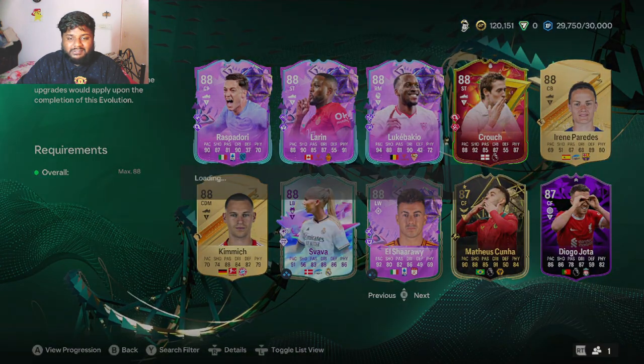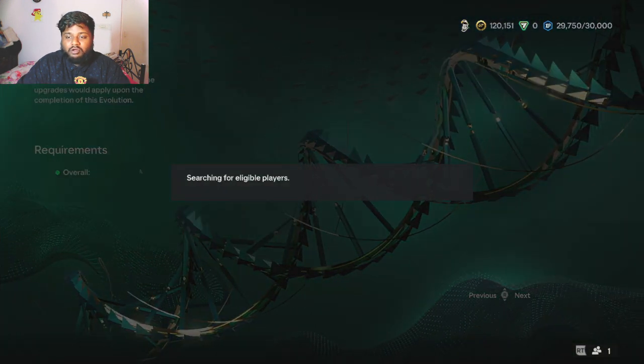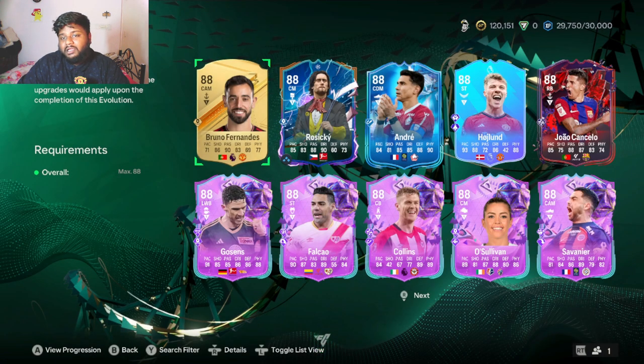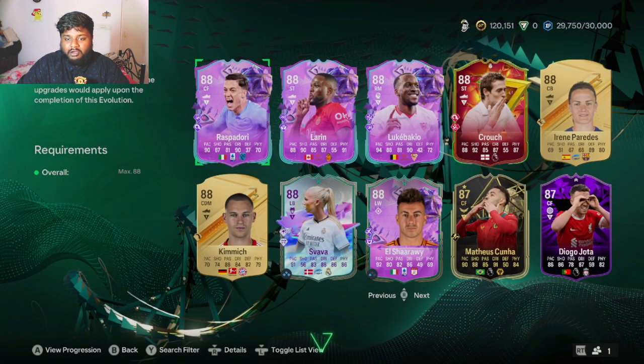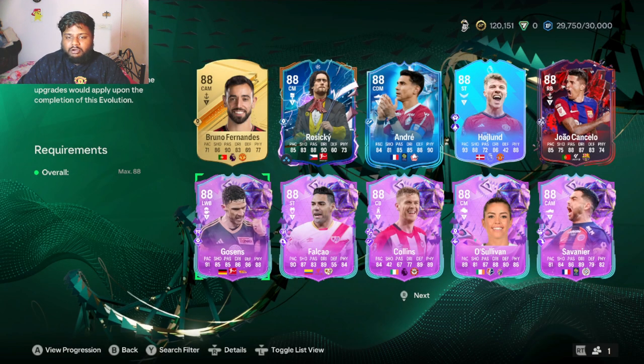Since I have El Shaarawy I can upgrade him. I can also upgrade Swawa - she's a really really good card to apply this evolution to and it's going to make that card look unbeatable. Another evolution card you can use at 88 overall is a Hero card, which is also pretty good. Both she and the Hero card are in my main squad.